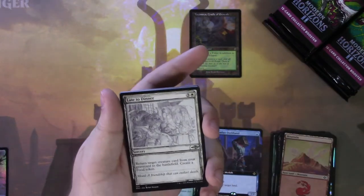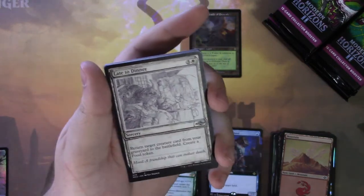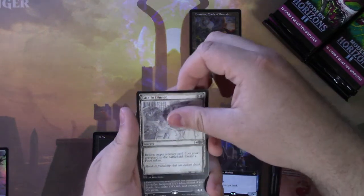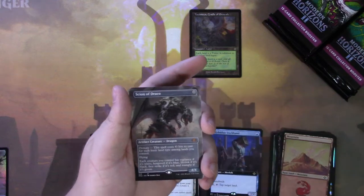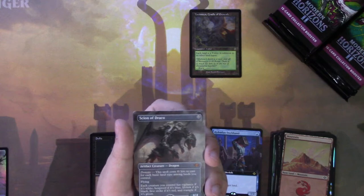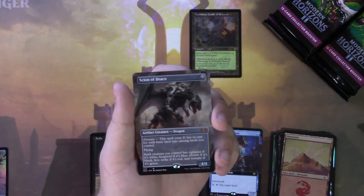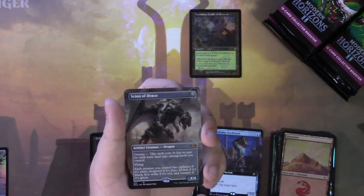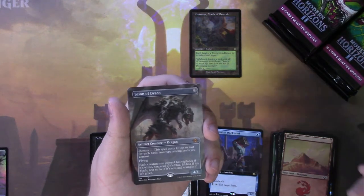We have Late to Dinner, which I think is a pretty cool card — you got the ghost elephant and the ghost rhino, and the ghost elephant had to make it to dinner. Hey, we got Scion of Draco, the borderless mythic variant. I think this guy is actually really good in the right deck. He will do a lot of work — even just having this in a mono blue deck and giving all your dudes hexproof is amazing.